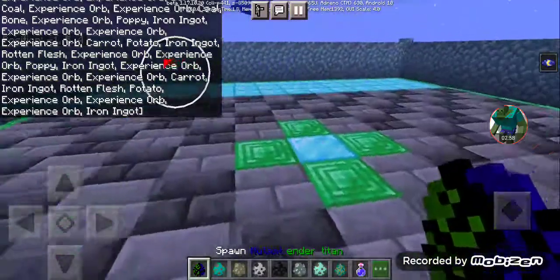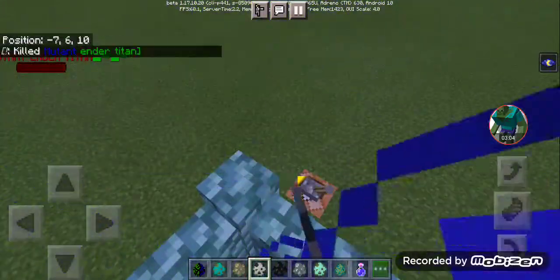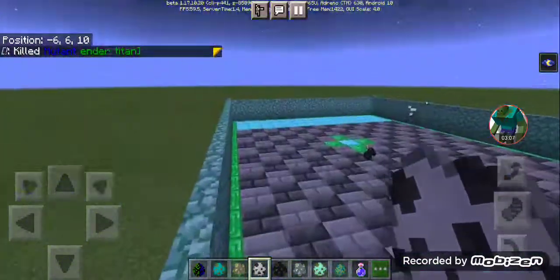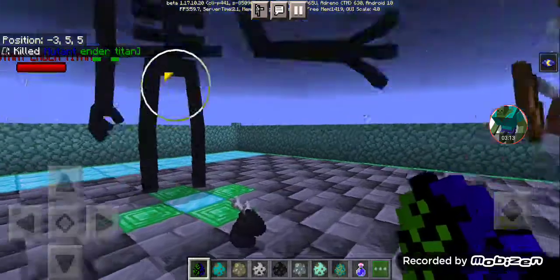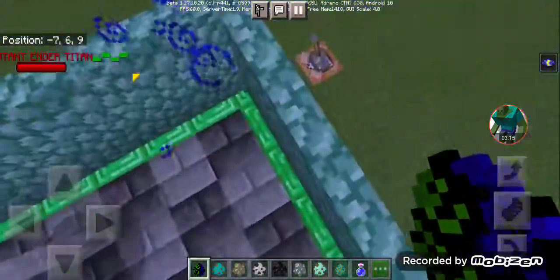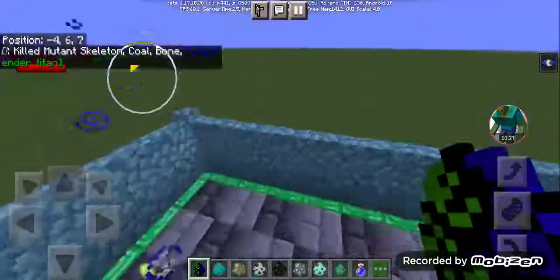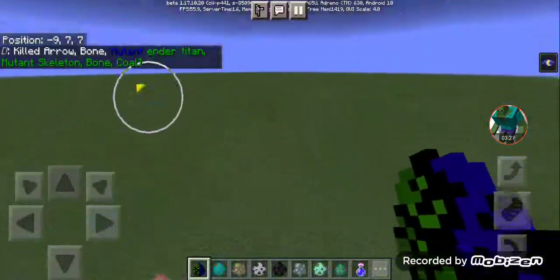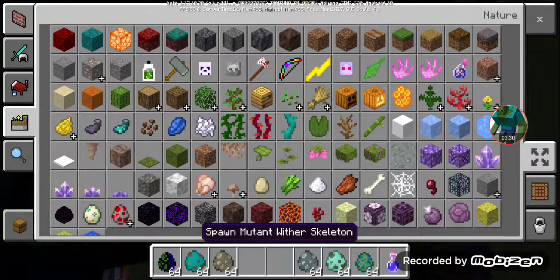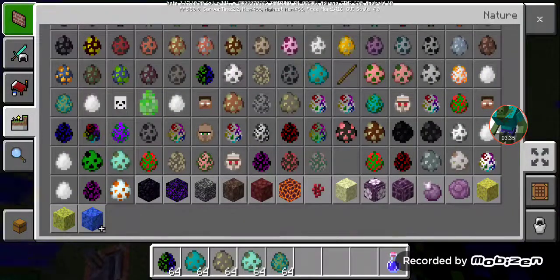All right, Newton Skeleton versus the Newton Ender Titan. Wait, they're actually not attacking. Yeah, the Newton Skeletons are not attacking, so we'll just move these eggs. Cause they're friendly, so we'll just skip those mobs.